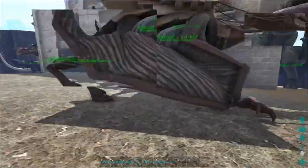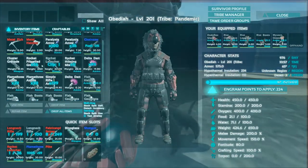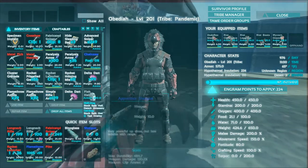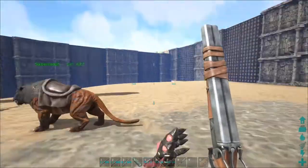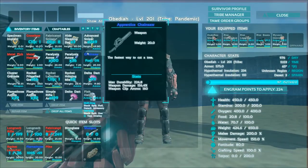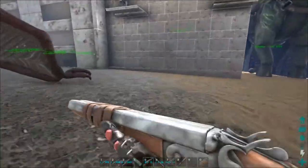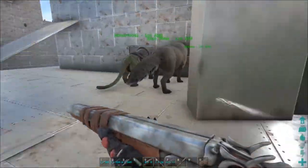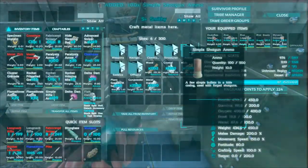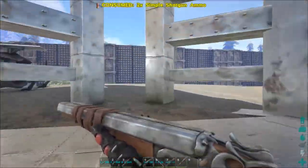I already got a ton of ammo and stuff made — I've been making stuff for a while. I've got two extra sets of flak, some sleeping bags, flamethrowers, rocket launchers, fabricated sniper rifles, long necks, and a shotgun I got at a drop. I don't think I've ever used a shotgun. No ammo? I just made a bunch of ammo — oh, it might still be in the smithy. Yep, shotgun ammo. We'll bring this along.